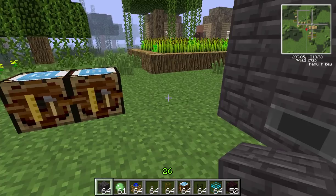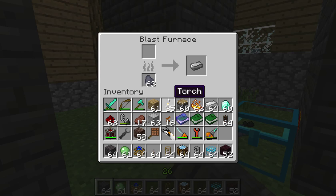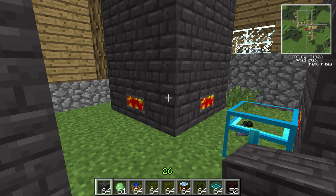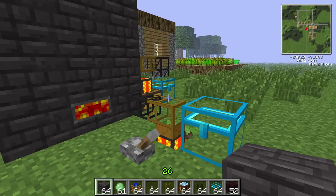What is the purpose of the Blast Furnace? Well, the purpose is to turn iron ingots into steel ingots. It takes one coal coke to make one steel. Coal coke is four times as efficient as normal coal, so not a cheap recipe. It takes quite a while to make the coal coke for it.